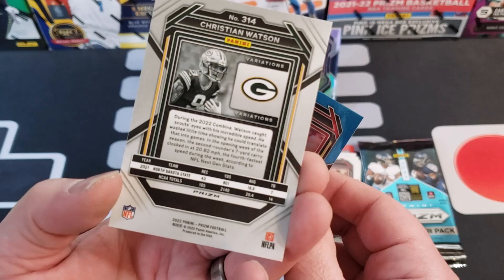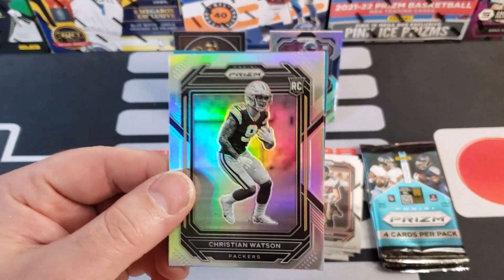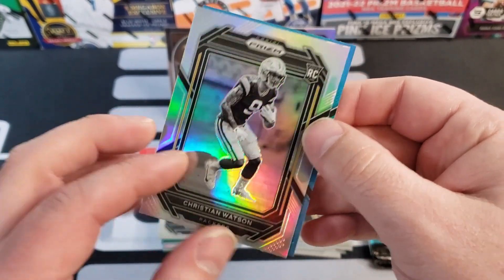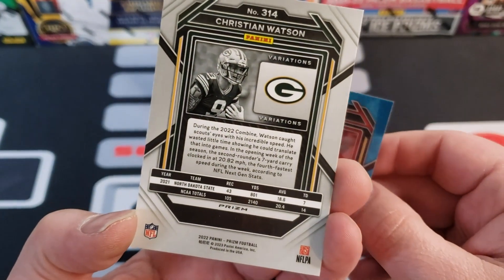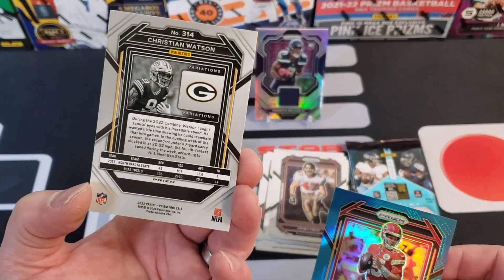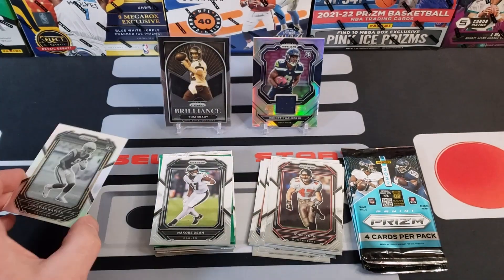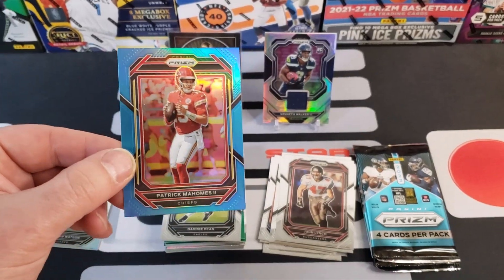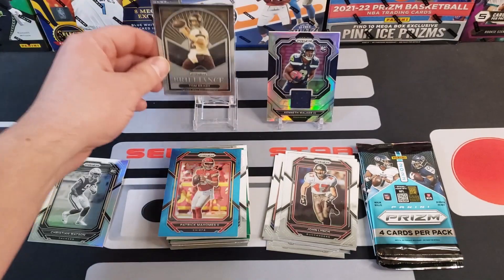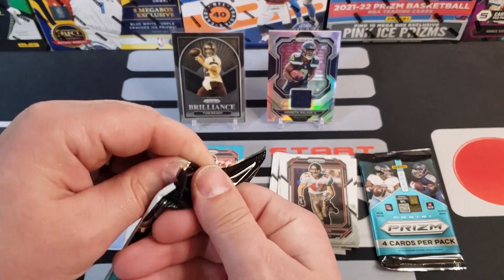Is that a variation? Variations baby! Let me fix my focus here. Okay guys, here's a Christian Watson — this is a pretty cool rookie card, Packers on the back. It says 'Variations' on it! That is cool! Now I'm excited. So if you guys get a black and white Prizm — the color of the picture is black and white — it says Variations on the back. I've never seen that before! And we're going to end this pack with a Patrick Mahomes light blue, a little off center to the right. Watch for that Variations — learning something new here when we open three boxes!